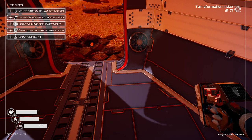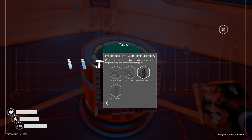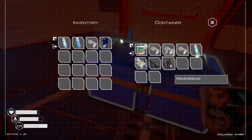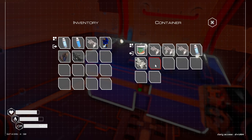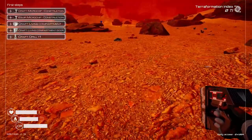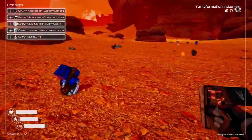Now we want to craft a microchip construction. Let's take a look at that — microchip construction requires two silicone and a magnesium. I must have used all my magnesium — oh, there it is. We need one more silicone and one more magnesium. Was that iron? Magnesium, and silicone — where is that?